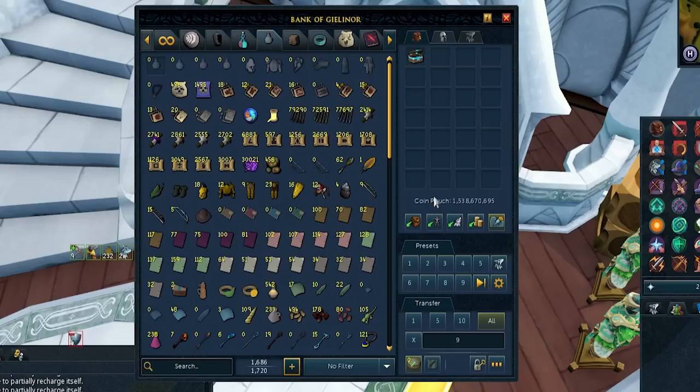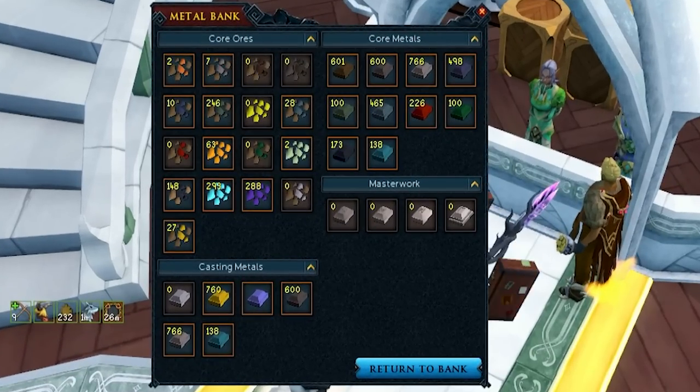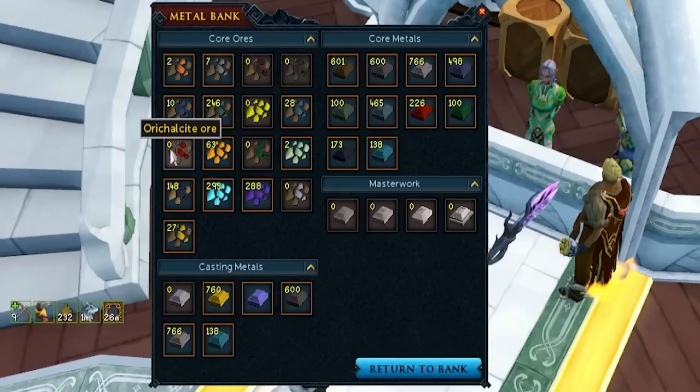The first tip is absolutely amazing — I was so shocked when I found this out. If you go to the bottom right of your bank, you can actually take a look at your metal storage from your bank. You don't have to go to any of the storage to see what you've got in there. To use or take out any of those items you have to go there, but you can see it from your bank.